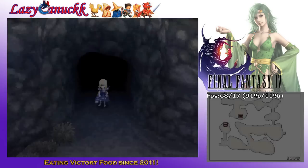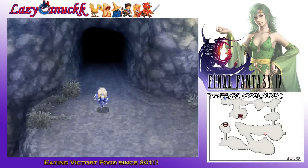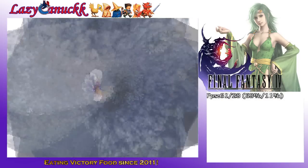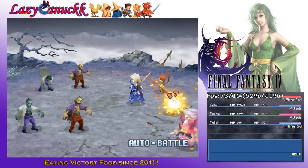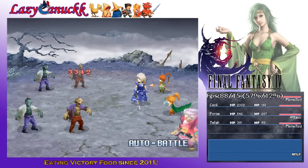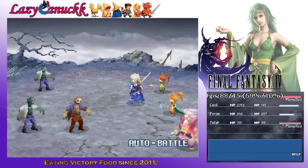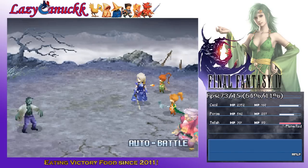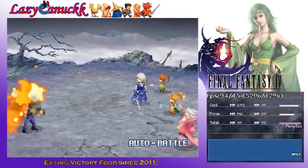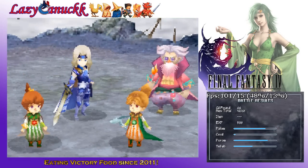I don't remember if this version has the trick or not, but I remember with the Super Nintendo version that North America got of this game — all the characters that you've gotten in the past, when you re-get them, their level has been scaled to match Cecil's level. So the fact that I've gotten him to level 40 means that by the time I get those party members back, they'll have scaled quite a lot.